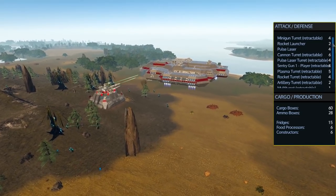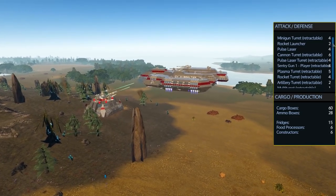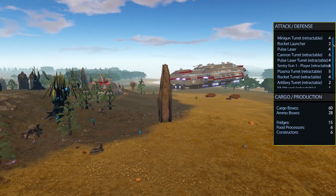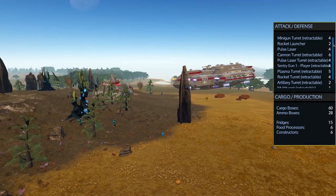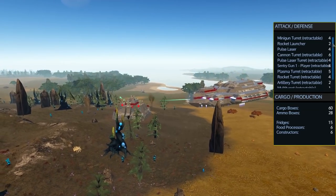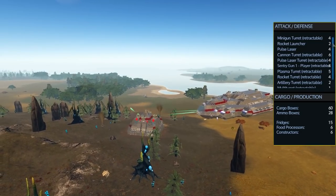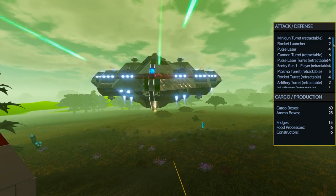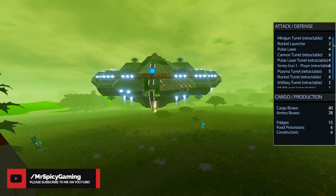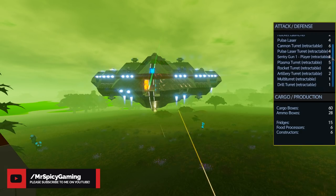Now when it comes to attack and defense this ship is pretty well armed — it comes with pretty much everything. That includes 4 retractable minigun turrets, 2 rocket launchers, 4 pulse lasers, 6 retractable cannon turrets, 4 retractable pulse laser turrets, 4 retractable sentry guns, 5 retractable plasma turrets, 4 retractable rocket turrets, 2 retractable artillery turrets, 1 retractable multi turret, and 1 retractable drill turret.